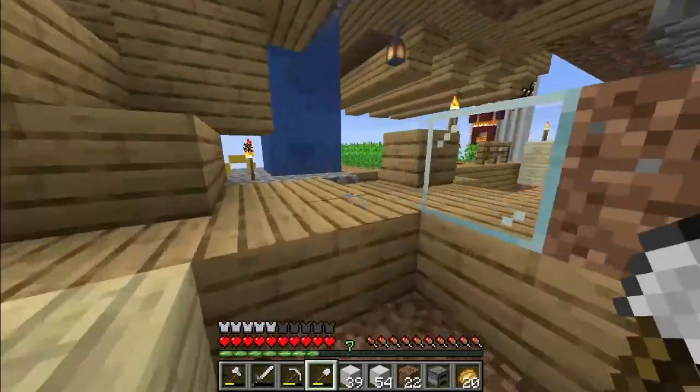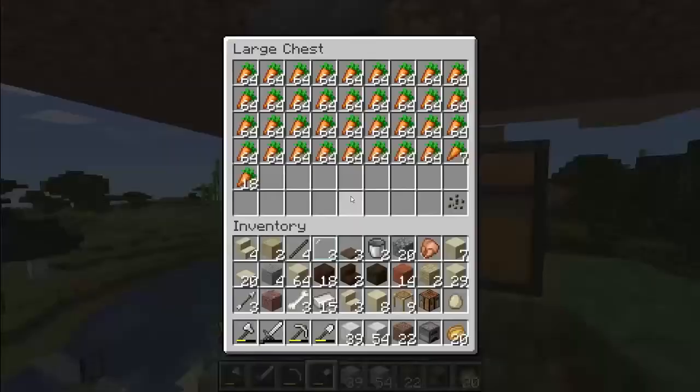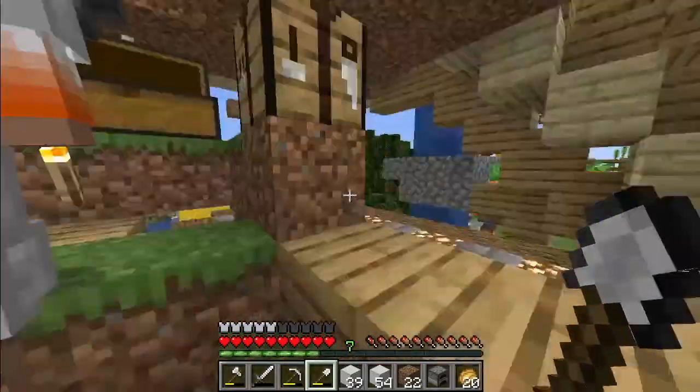Basically the villagers send the carrots to this guy and it goes down through a hopper into a chest, and we've got so many carrots — so that's good!